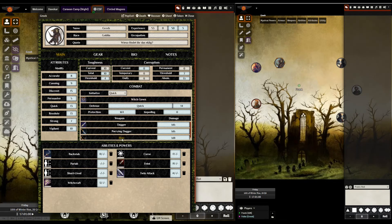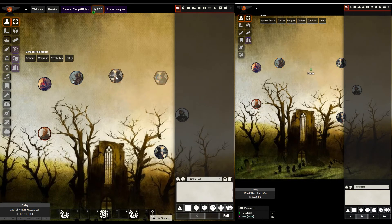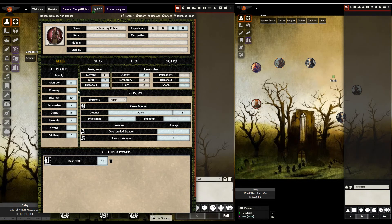Depending on how automated you want to be, you might have to modify things a little bit. Let's say he's going to go for the Domineering Robber. Looking at his character sheet, he's got an Accurate of 15, which is very high. He attacks with that using a one-handed weapon — it doesn't matter which one, could be sword, could be hammer.